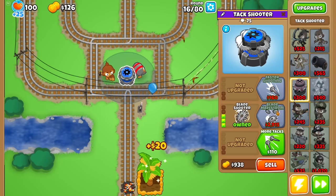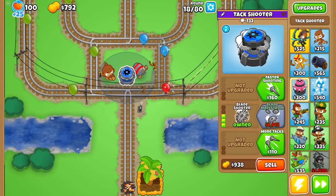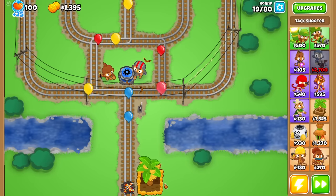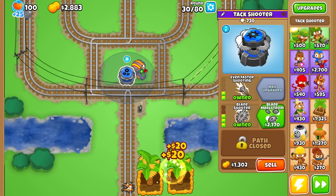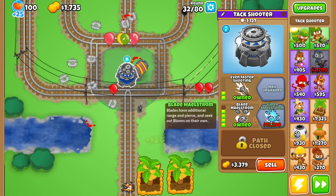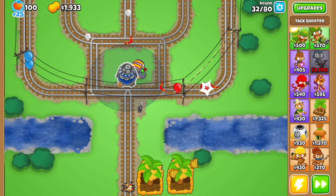I'm going for the Blade Maelstrom because it is the cheapest tier 4. Let's see what new effect it has: Blades have additional range, appear more, and now seek out Bloons on their own. Who needs a seeking projectiles mod when you can just enable this one? I sold my free Dark Monkey so I could buy this for a little bit cheaper.